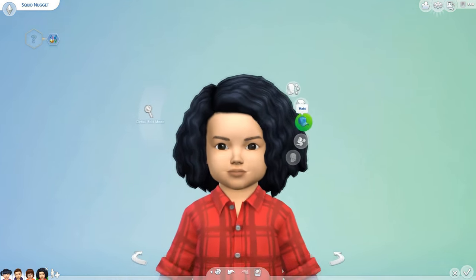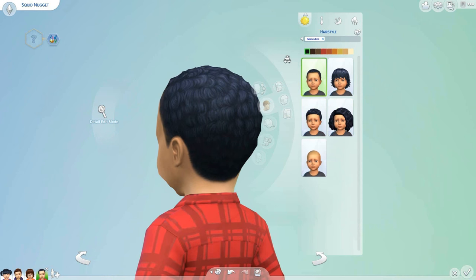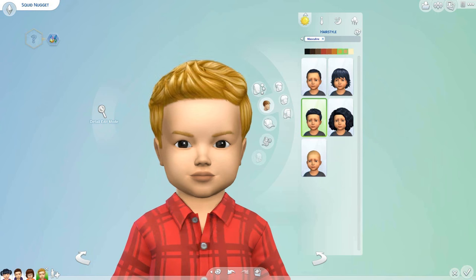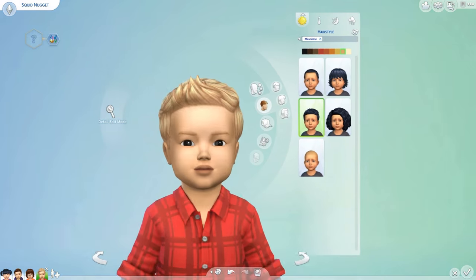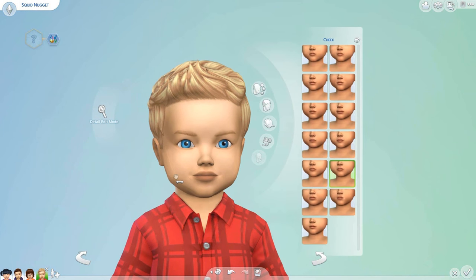Let's go ahead and design Squid. I don't think that hair suits Mr. Nugget, so we need to remove it. This could be quite good for Squid — this is definitely Squid Doodly hair. We need it quite blonde; I think this one would look really good as little Squid Nugget. I think Squid has blue eyes — there's a lot of different blues. Let's go with that. Oh yeah, baby Squid Doodly!